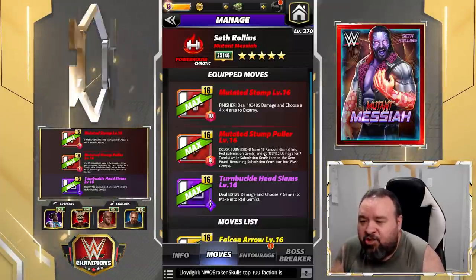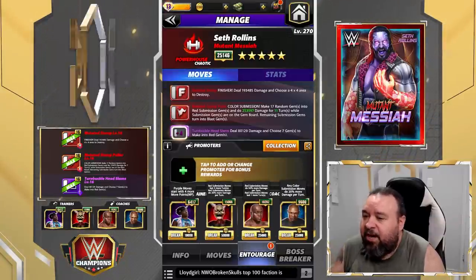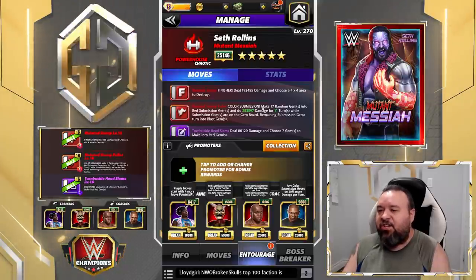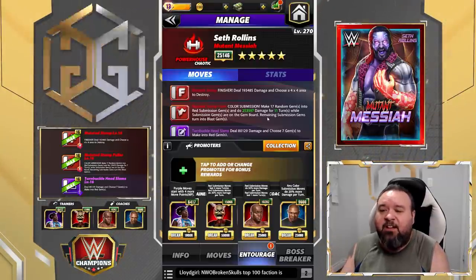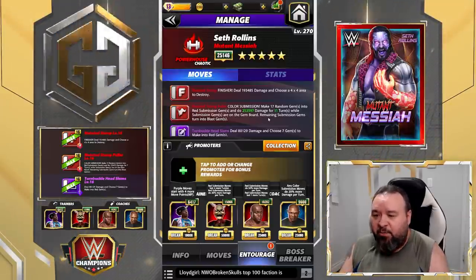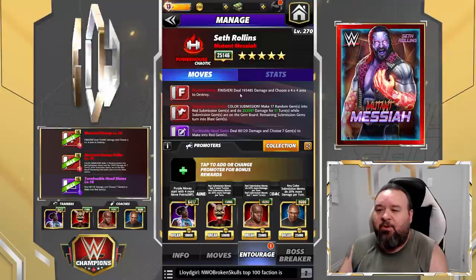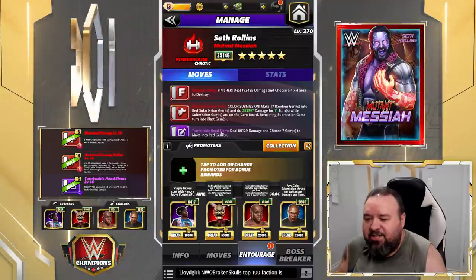This is going to be pretty good for feuds because it is a strong submission that lasts a long time. You have two ways — buffing the submission or buffing the finisher. I went with buffing the submission instead, because the submission makes 17 random gems into red gems, meaning a lot of them are going to match. So there's probably going to be less than half remaining, and the chances of having a good amount last all those turns are pretty low.